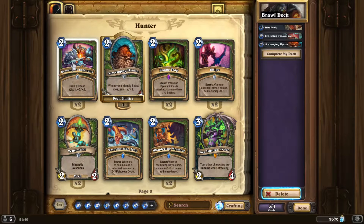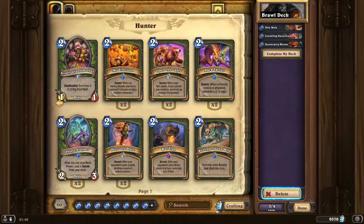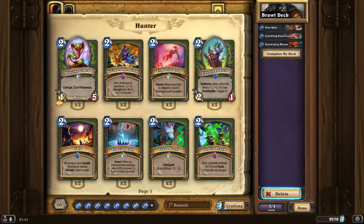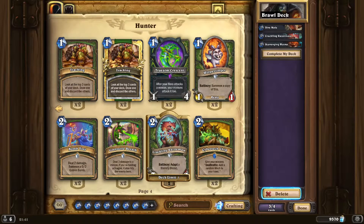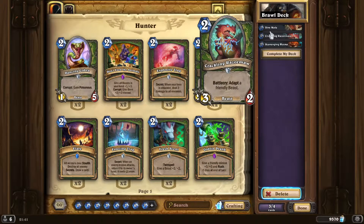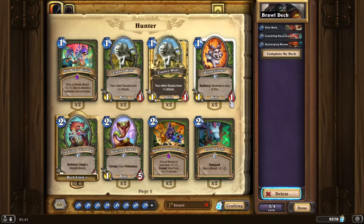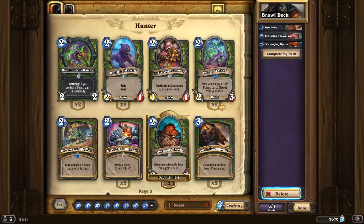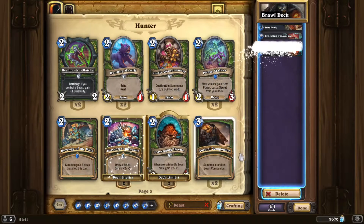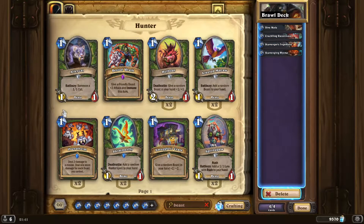We have Scavenging Hyena as a fourth pick, so we don't have much card draw, but we could draw a beast and give it buffs. Something which synergizes with beasts — you could type in the keyword beast. Drawing a beast and giving it plus two plus two is actually pretty good, gives us some stamina through the game. The other option is just taking a cheap one-cost minion.